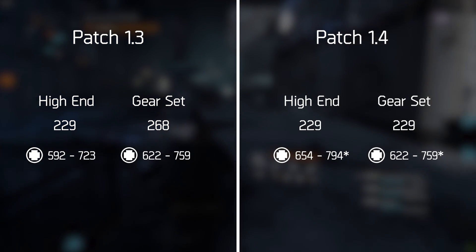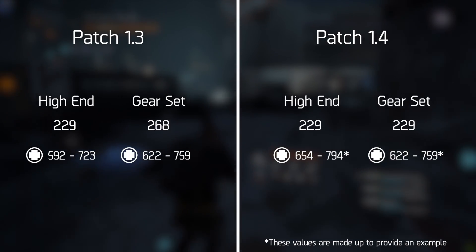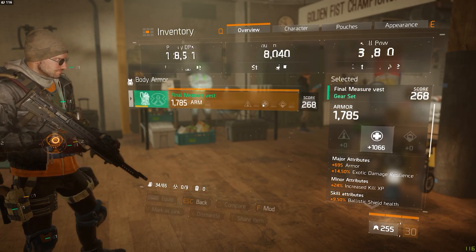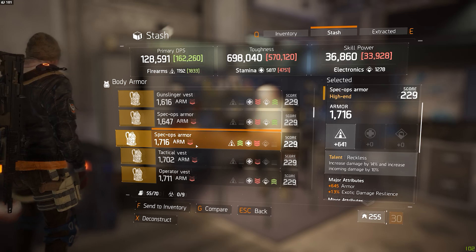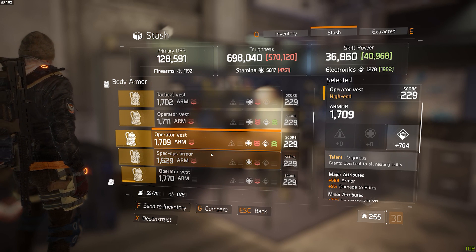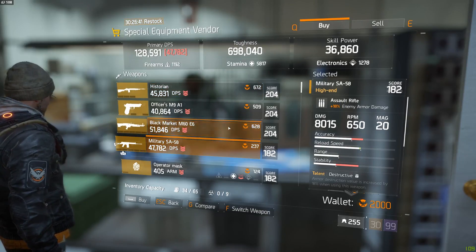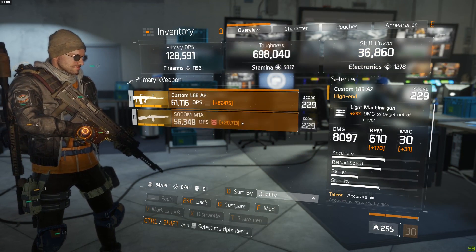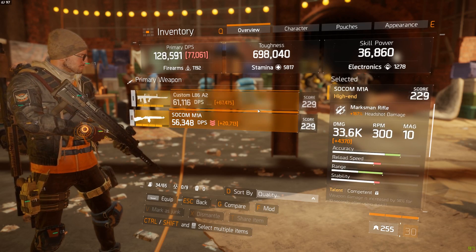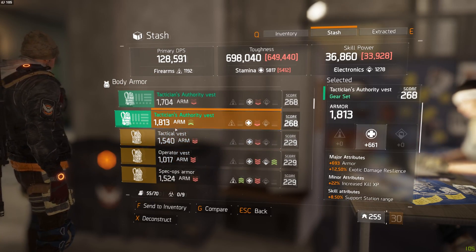In terms of stat rolls, the high-end items are actually going to roll with a slightly higher main stat than the gear set items, to compensate for the power of the 2, 3, and 4-piece set bonuses. This means gear set items will remain relatively unaffected, but you can expect your reckless or vigorous chest pieces to receive a small buff. So when I talk about gear score 182, 204, and 229 items, I'm talking about high-end items but also gear set items at the same time — those two things are going to be equal in the 1.4 patch.